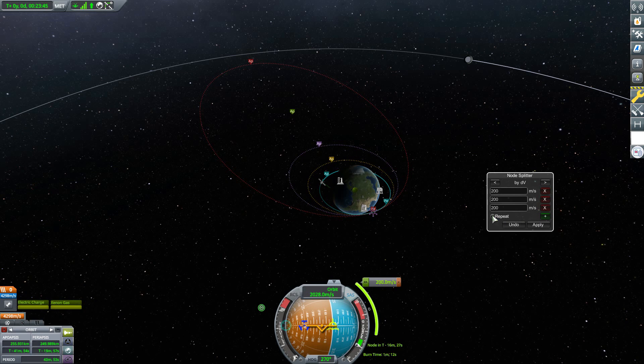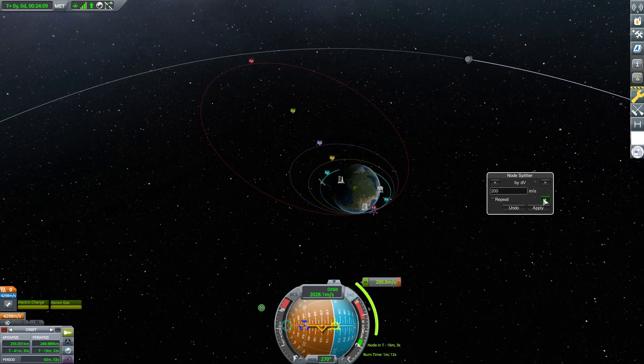This whole function works the same no matter which option you're using — you can add maneuver nodes with different burns, different orbital periods, or different Apoapsis altitudes. If you need to delete one, just hit the little X to take it away and you're good to go.